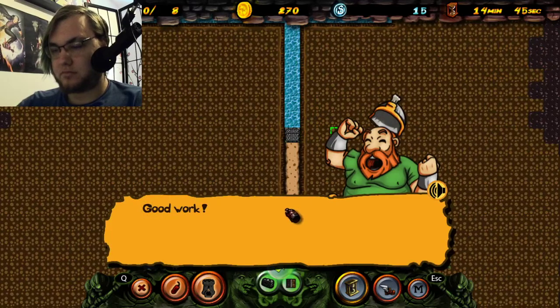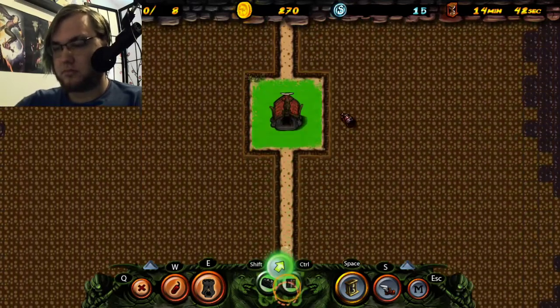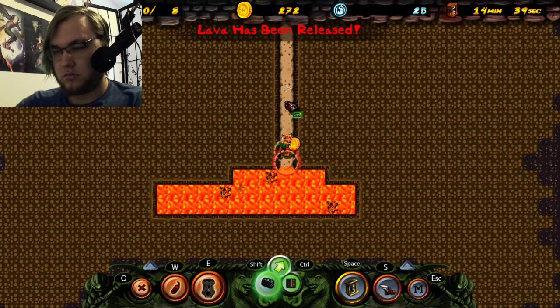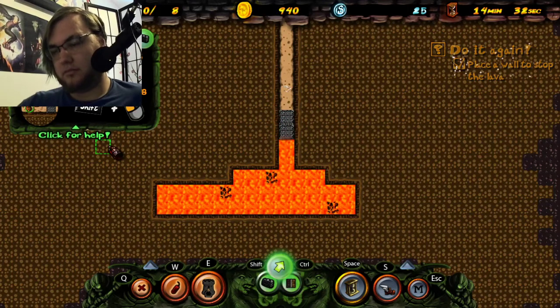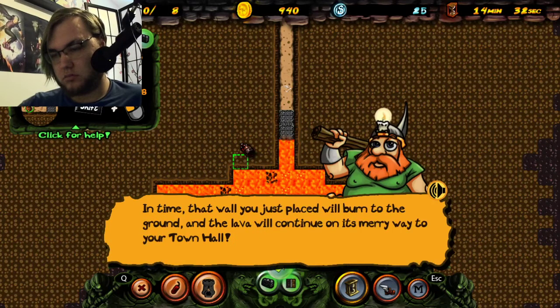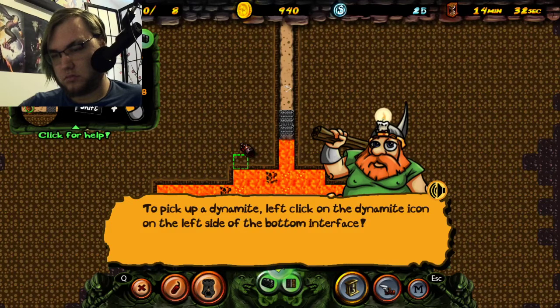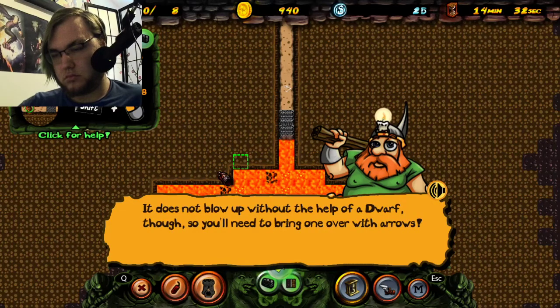Good work! Phew! Unfortunately, lava can burn through walls! In time, that wall you just placed will burn. To truly stop lava, this is done by using dynamite. To pick up dynamite, left-click on it. To place it — it does not blow up without help.